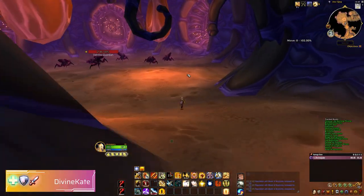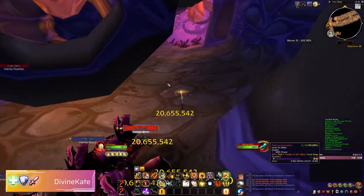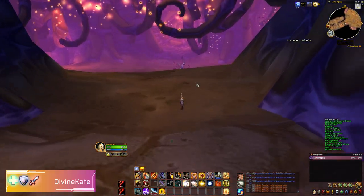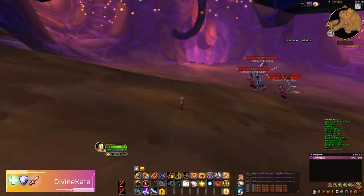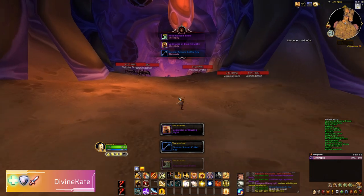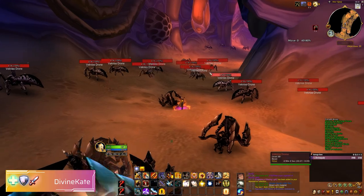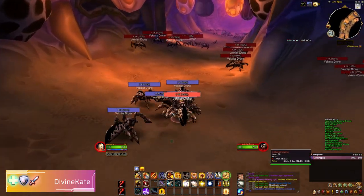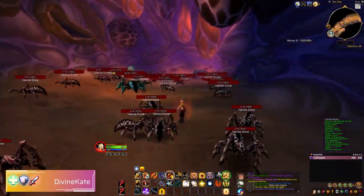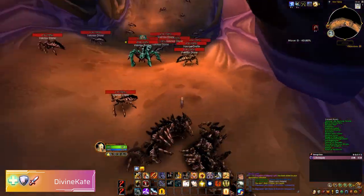Now you may be asking yourself, then why do we need the Anubisath Idol? The Anubisath Idol is your tank and nuker pet. When you're in a capturing team, you capture one pet and then you want to nuke the rest — the Anubisath Idol is great for that. In particular, its Sandstorm ability is fantastic for dodging hits from the enemy and reducing damage, especially passively from poisons and the like.